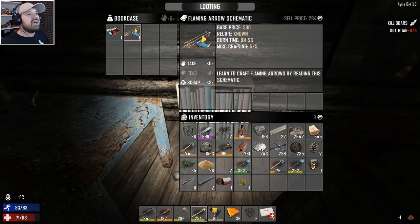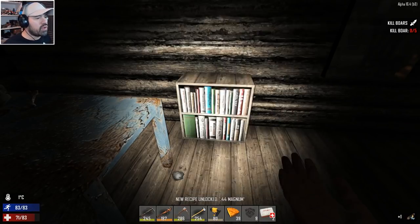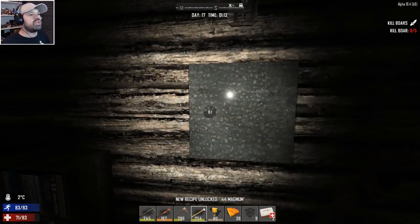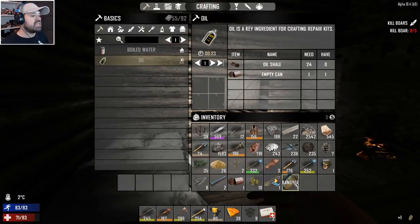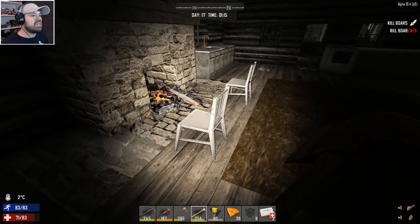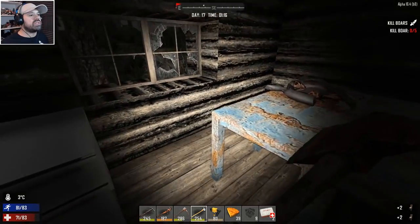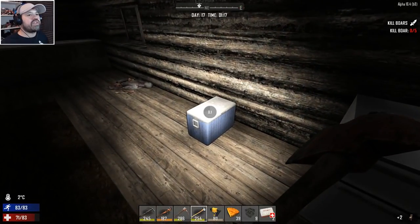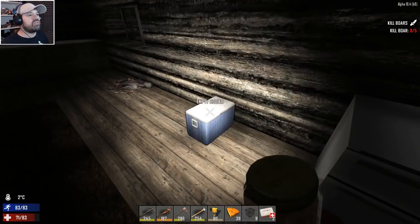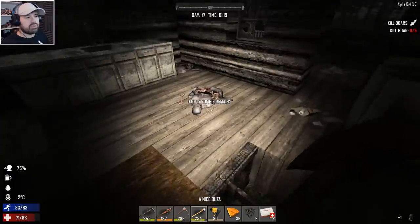Oh nice! We already know that one — that's okay, we can sell it. And what about that? Oh nice, a Magnum 44 — we can finally assemble it. And an ammo bag, some juicy goodness, thank you very much. This one we don't need so we can scrap it. Might as well take the chairs — some free firewood. A little bit of untouched food, and we're going to drink this right away so we don't get stunned if there's more zombie trouble.